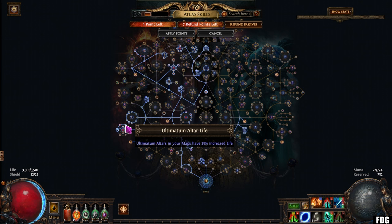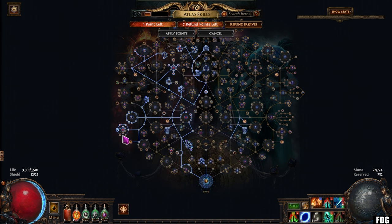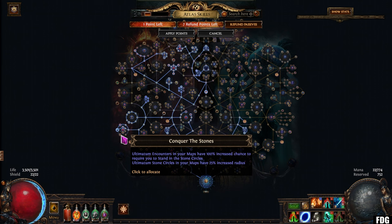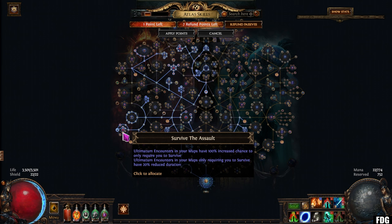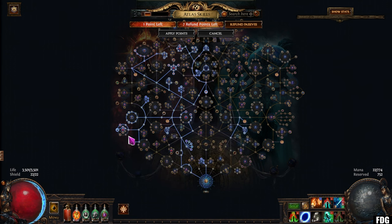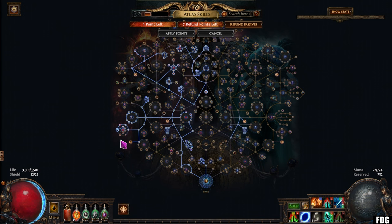I also take 'altars have 25% increased life,' which doesn't really do anything because the altar never dies, and then 100% chance to get 'protect the altar' encounters. I would not do stone circles ever — they're awful. The node for stone circles just increases the radius, which really doesn't help very much; the encounters still take forever. For survive, there are nodes that reduce the duration by 30% — I didn't take these and found those encounters infuriating. Maybe taking those two nodes would make them more manageable. Because we're getting 100% increased chance for the kill-enemies types, I actually found I only had about 9 out of 50 ultimatums that were either survival or stone circles, and I just skipped them — but that's nearly 20% of encounters I didn't do.